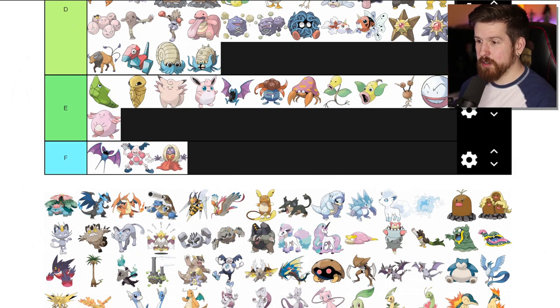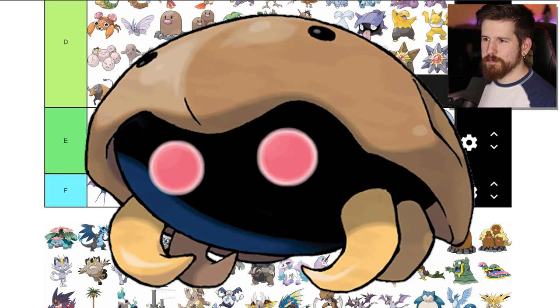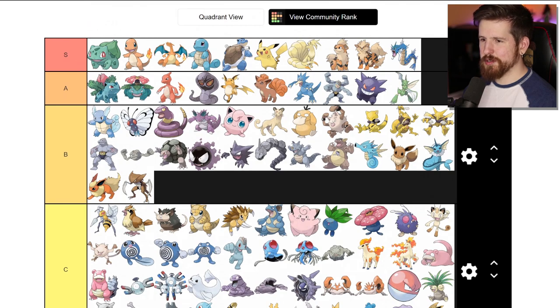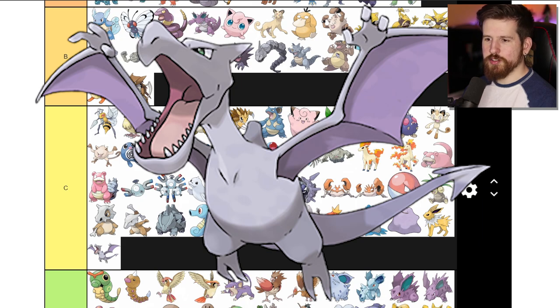Kabuto - it's an actual fossil, I think it's called a trilobite. If you Google image search 'trilobite' you'll see something that looks a lot like Kabuto without the cartoonish face. Kabuto B tier - not quite as cool as Scyther but cool enough to get kind of close. Aerodactyl - whatever, okay, you're a flying rock dragon thing. Not impressed.